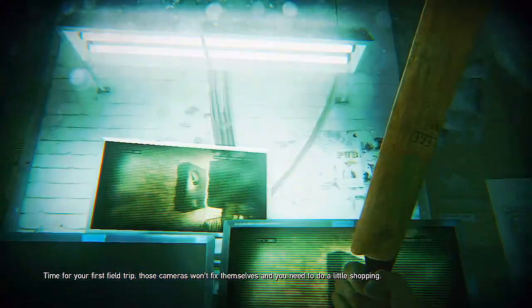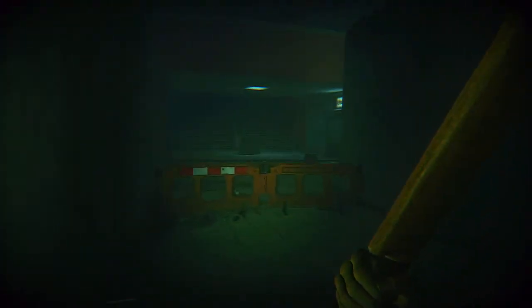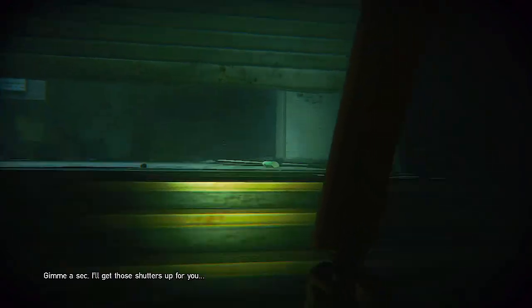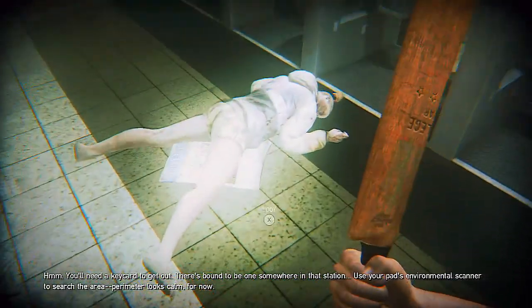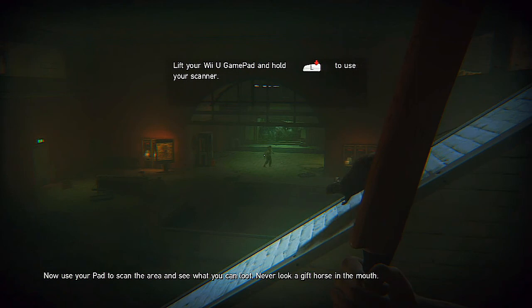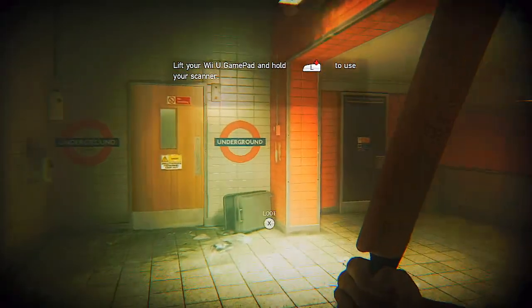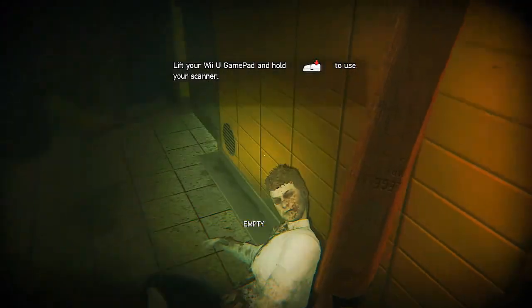I'll try to search around actively and find them so I can show you guys. So there's a zombie down there. Can we go in here? Open. And you can loot these zombies — sometimes they have nice items that you can pick up.